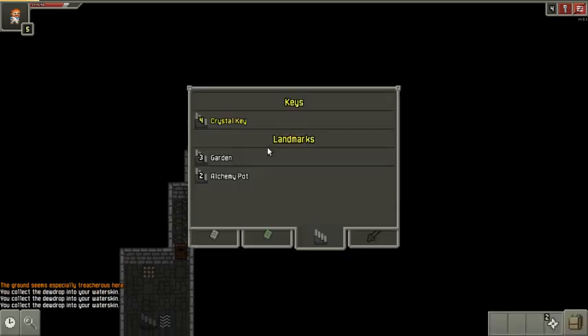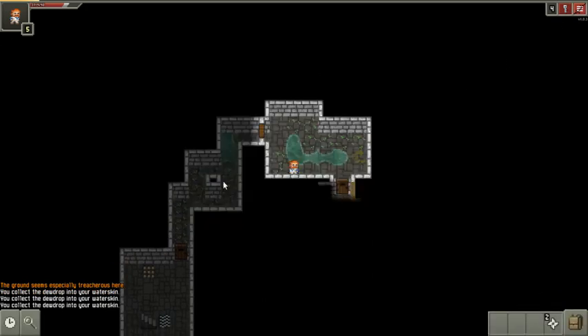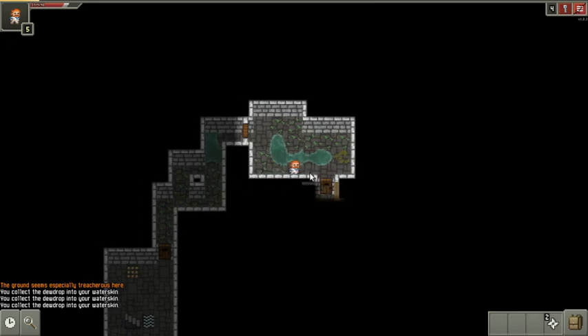See that key there? That's a crystal key. That means that somewhere on this level there's a crystal chest. There's usually a room with two crystal chests — we'll see in a bit.